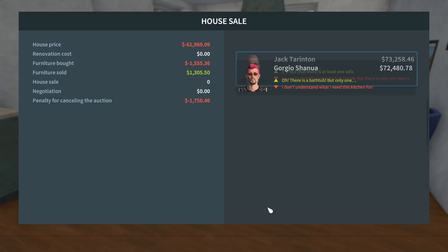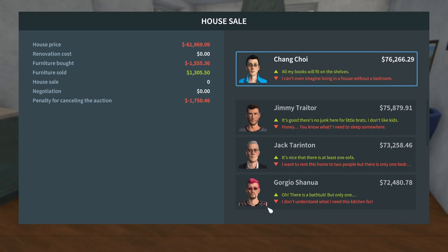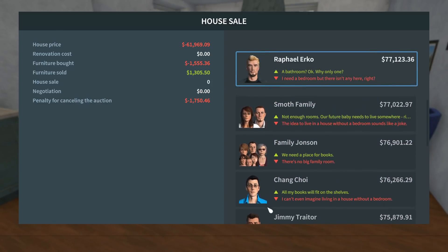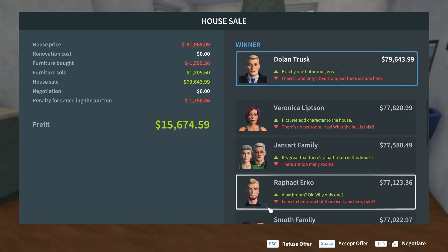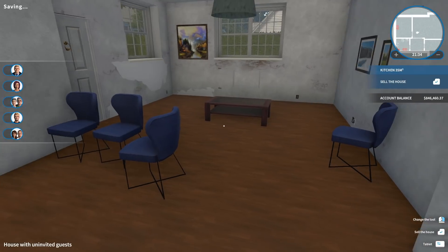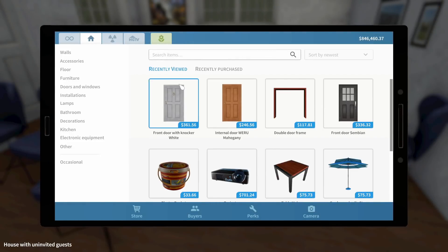Putting it on auction. Right away: furniture bought $1,500 for all the doors, furniture sold $1,300 — so I almost broke even on furniture. We're going to net $79,000, which is $15,000 more credit just for adding the doors and fixing the walls. That's a big bonus. Now here comes the big thing — I'm going to refuse the offer. I'm going to try to paint all the walls and then try to resell it again, because I've never experimented with this and I've always wondered.